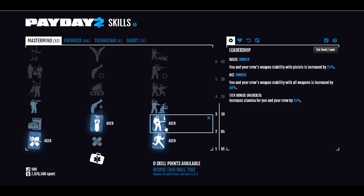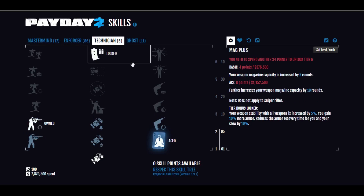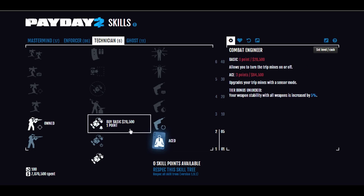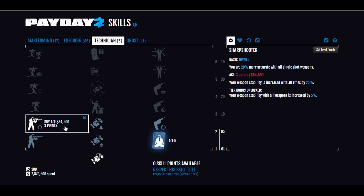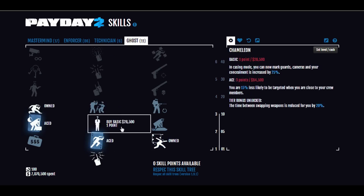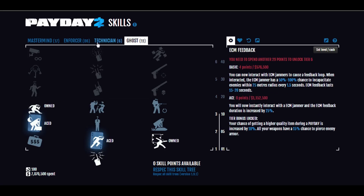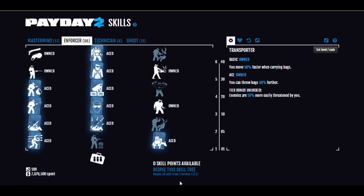The Leadership stability boost will come in handy because you'll be using shotguns a lot. Next, on Technician, Aced Nerves of Steel so we take less damage while interacting, and we can also use Steel Sight and Bleed Out. We want Basic Sharpshooter so we're more accurate with single-shot weapons — this will apply to our shotguns. And lastly, Ghost: the General Ghost Starter I talked about in the last episode.